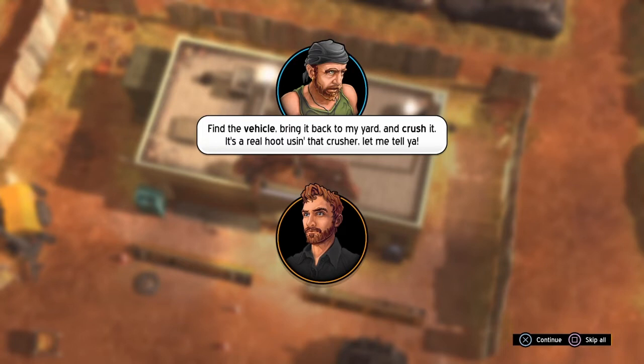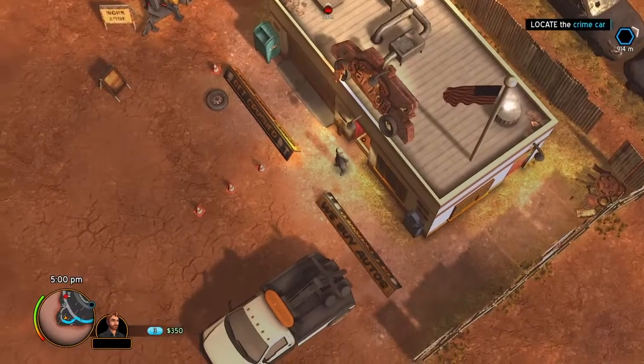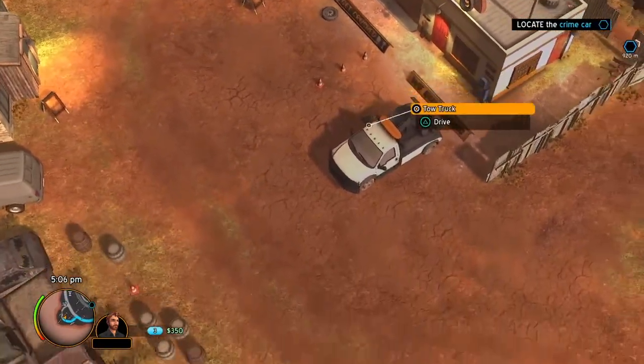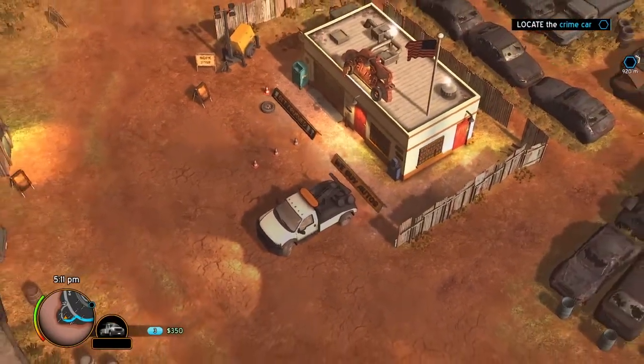In the last part, Dwayne helped us find the buzzard vehicle that was outside our father's farm yard when we found him murdered. So we've now got that in a lockup. We need to go and find this crime car and get it crushed. Let's take one of Dwayne's pickups again.